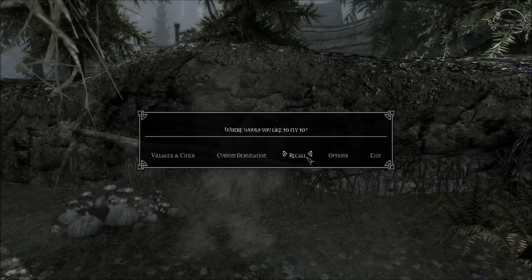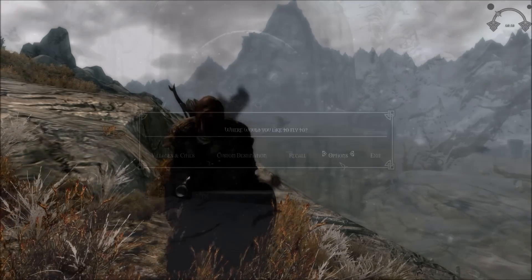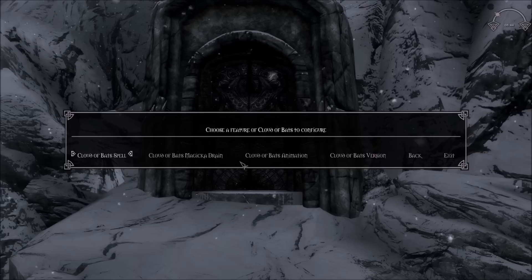Recall will take you back to the last location you traveled from using the Bat Travel Power. The Options menu lets you enable or disable components of the Cloud of Bats power. You can disable the power itself if you don't want it at all, disable the Magicka Drain when using the power, disable the animation, or change between versions. I personally would stay with the default of version 1.